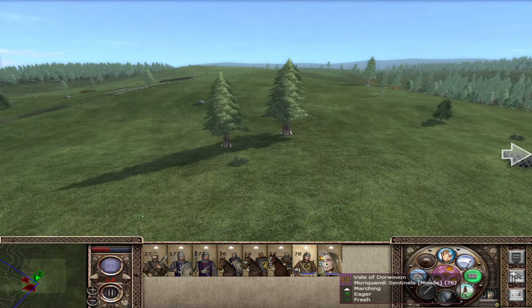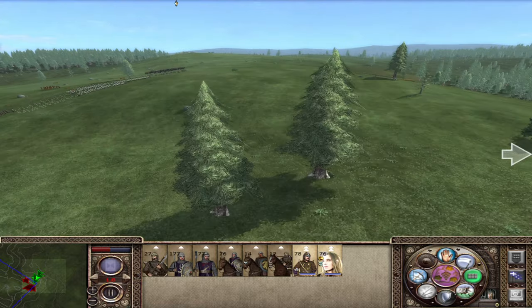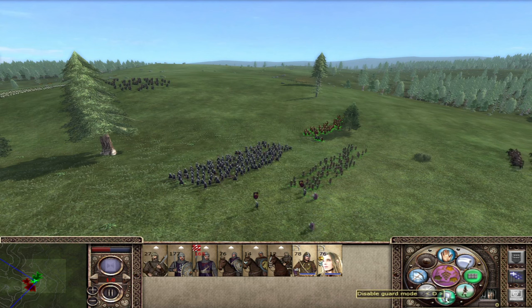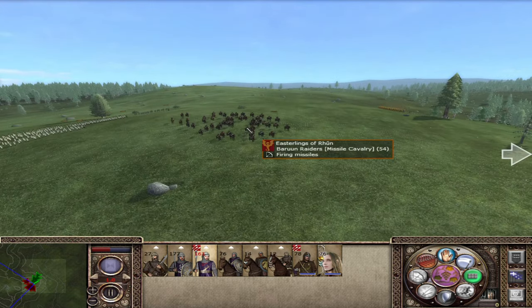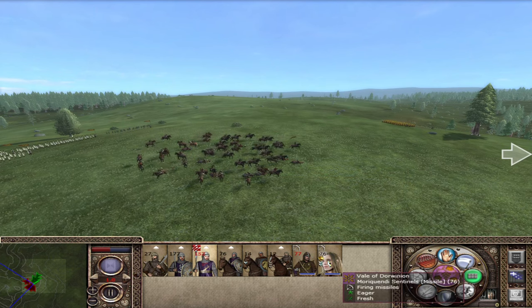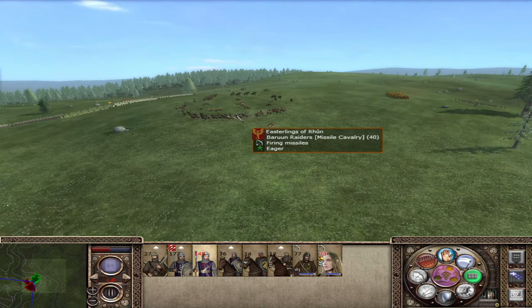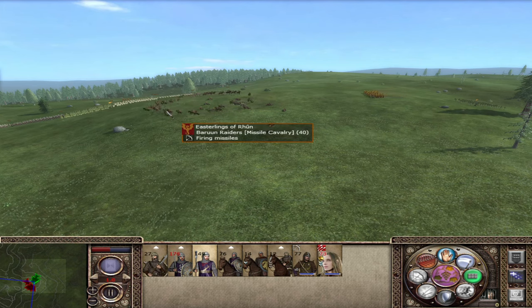Let's get our archers in place and once they're in position they can start firing at the Baroon Riders. Here they come — just fire at them quick! They're doing such damage and we can't do anything but fire back at them. Luckily they are focusing down the Vineyard Bowmen who are trash, so our Morroquendi Sentinels should do a lot of damage against them. Our elven troops are so good. When they go into Cantabrian circle though — it's quite a good little anti-archer tactic — our arrows just don't do as much damage anymore because they're all running around in a circle.